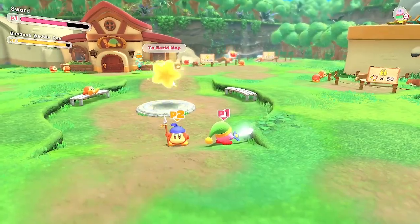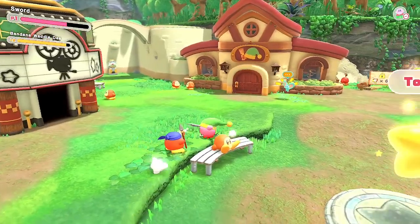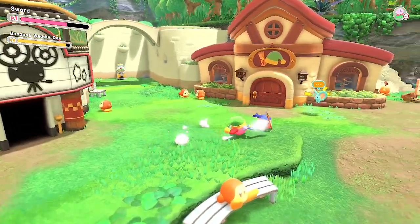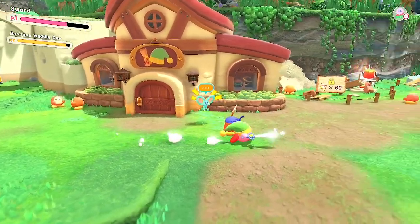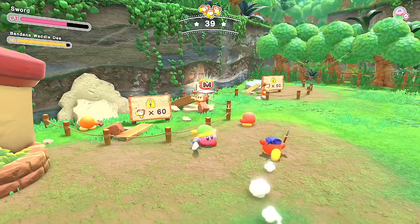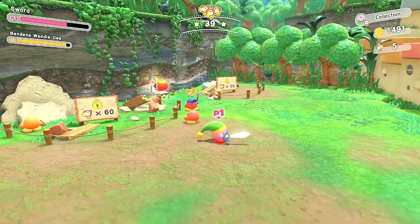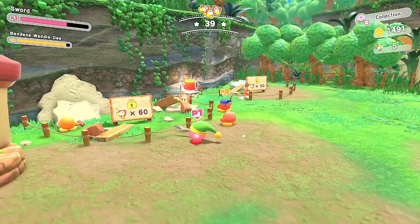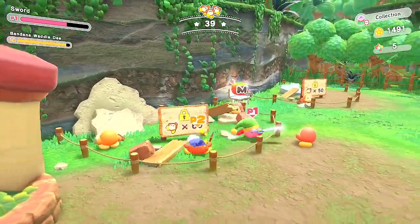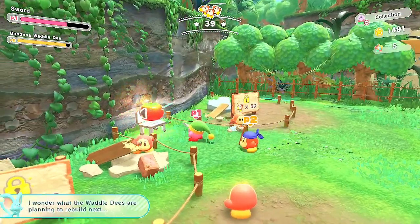Welcome back to Kirby and the Forgotten Land. We just beat world one and we're in between worlds now at Waddle Dee Town. Let's see what we can do with our coins. Oh, you don't spend your coins — you have to save the Waddle Dee people to unlock things here. They have to build up the town first. These are buildings; I guess we'll be able to make more shops. The tomato gives you life.